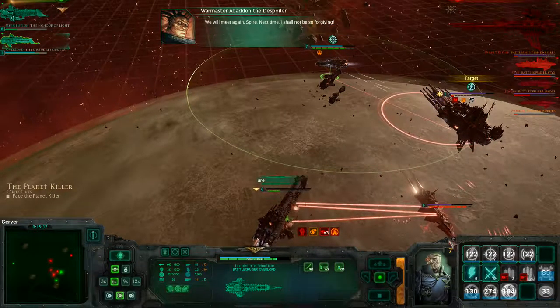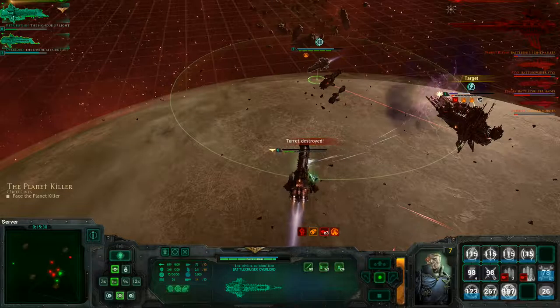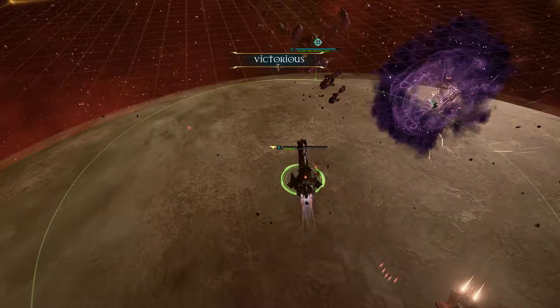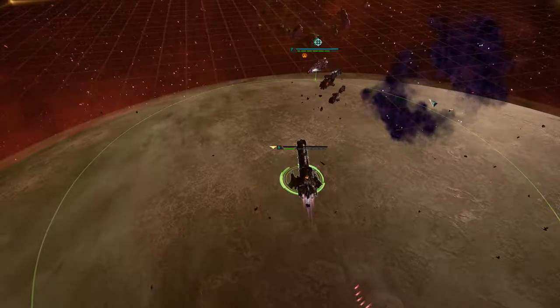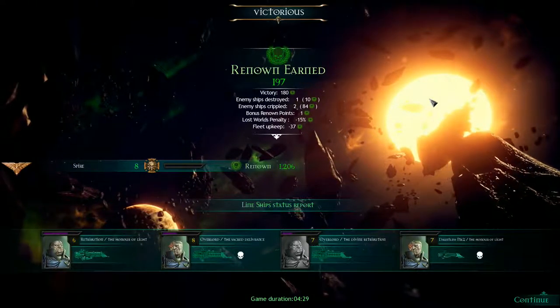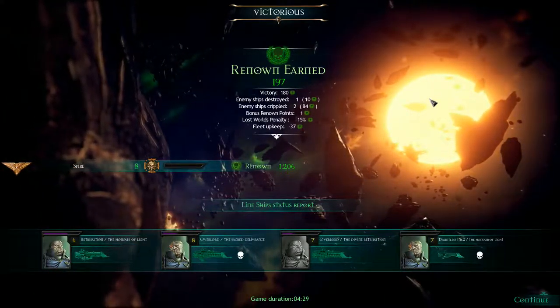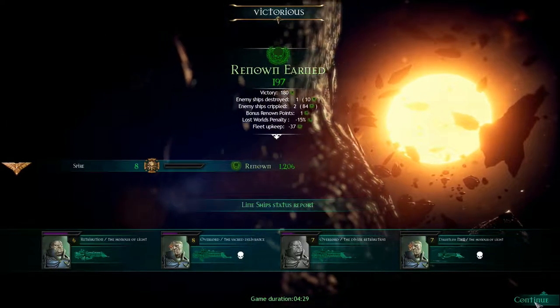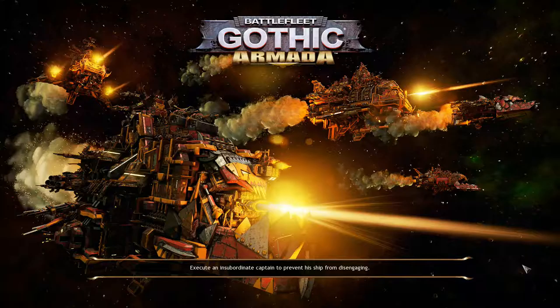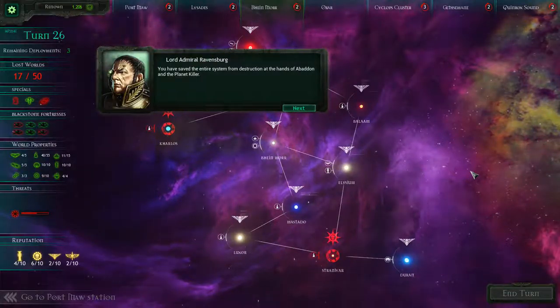The planet killer has activated its warp engines — we have to strike now. I can't, I haven't got anything to strike with. Stay, don't go anywhere. Next time I shall not be so forgiving. I think I actually just stopped it leaving — no, it still managed to leave somehow. Okay, that was hectic. We were taking a lot of damage — we lost a light cruiser, we lost one of our battlecruisers, and our battleship is burning from stem to stern. But I did get 197 renown, which is nice. We stopped the planet killer and actually achieved the mission objective — we did it all in four minutes. Not bad. Thank God for torpedoes. Losing that torpedo launcher early on one of our battlecruisers was kind of crushing, and then at the last second to lose it on the battleship as well.